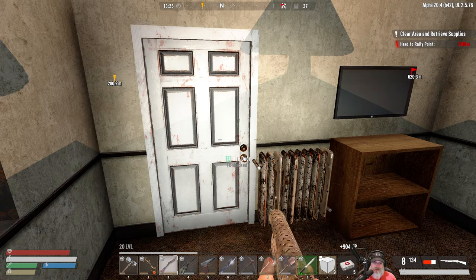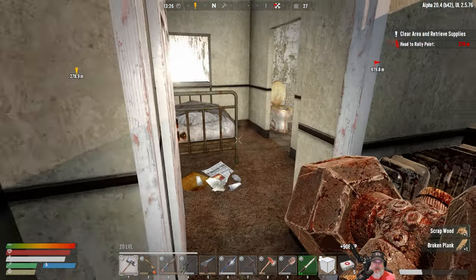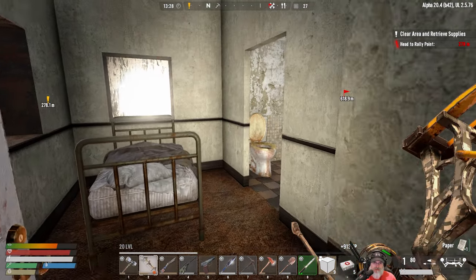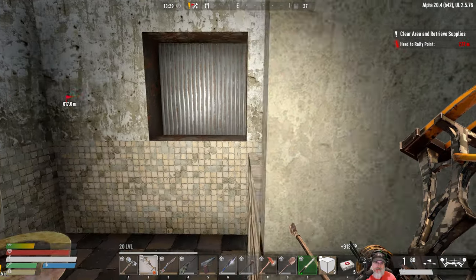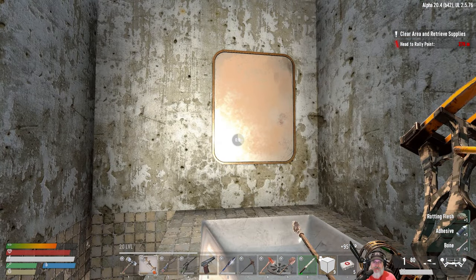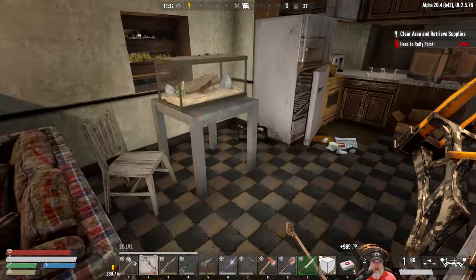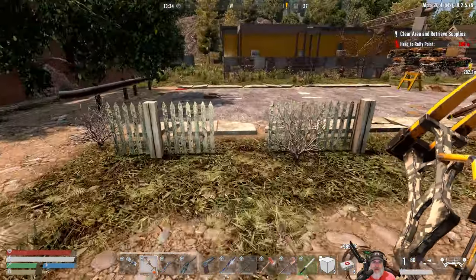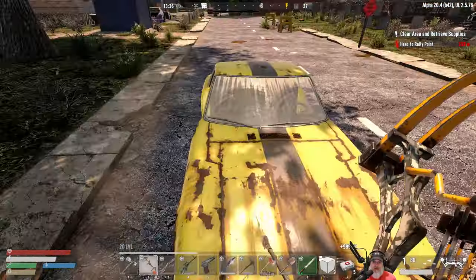This door is unlocked — there's going to be somebody in there most likely. Well, they didn't wake up. I got a bandage and I think that's really all we're concerned with here. I could take the couch apart but I don't think it's worth it. This place is done — where's our bike? It's right here. Let's move on to the house up here.